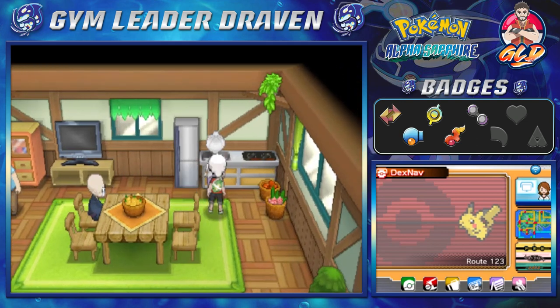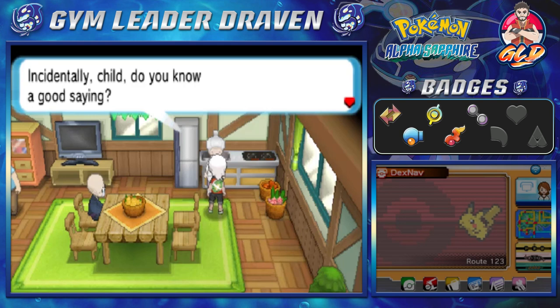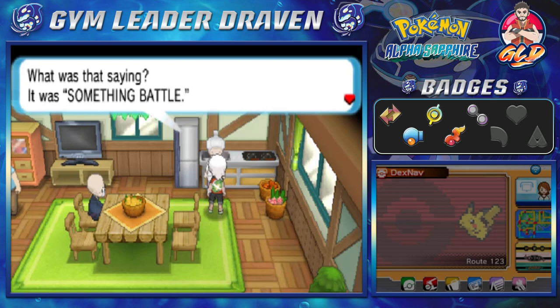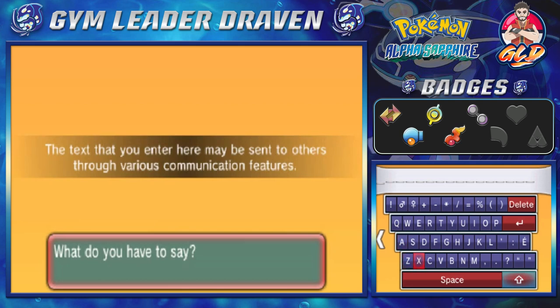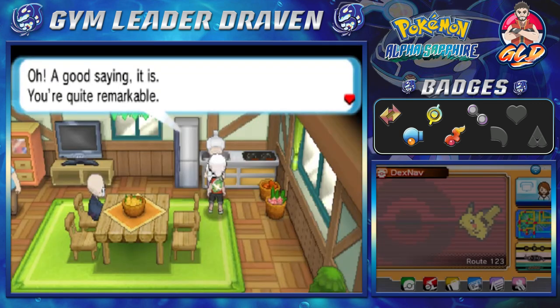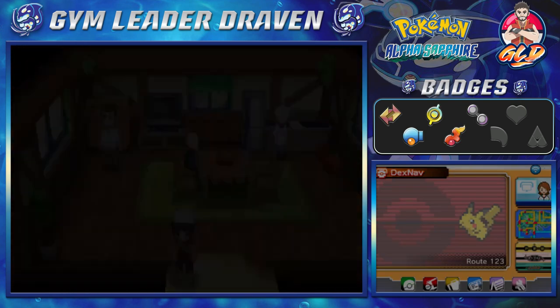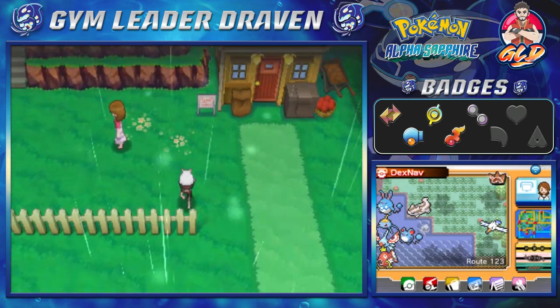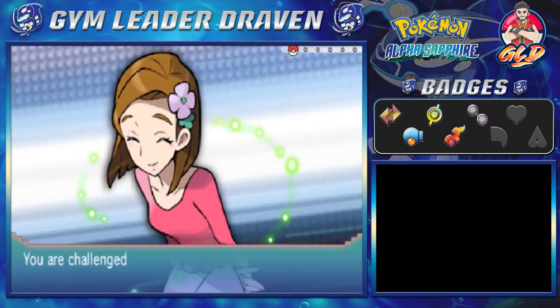Talking to the Berry Master's wife — she's very proud of her husband's berry growing. She asks if we know a good saying, something about battle. We go with 'Pokemon battle' and she says we're quite remarkable and gives us a Lum Berry, which will help us out. There's a battle ready for us nearby — an Aroma Lady!